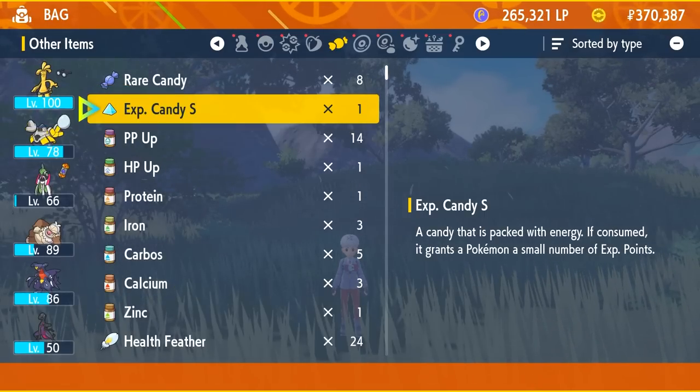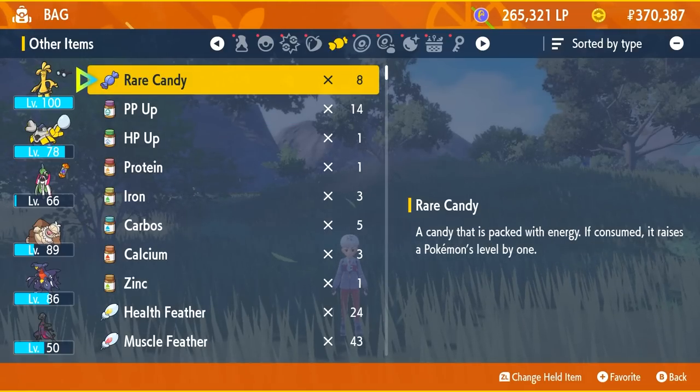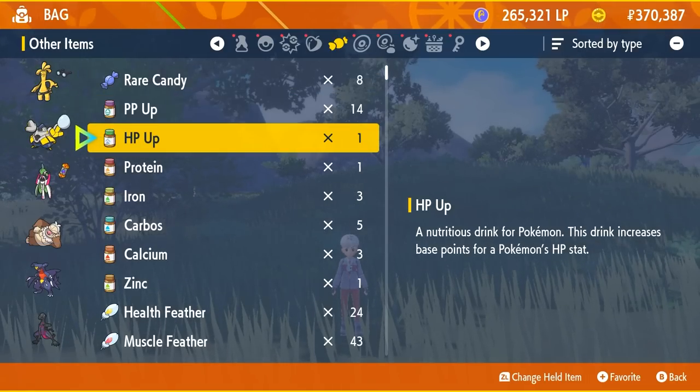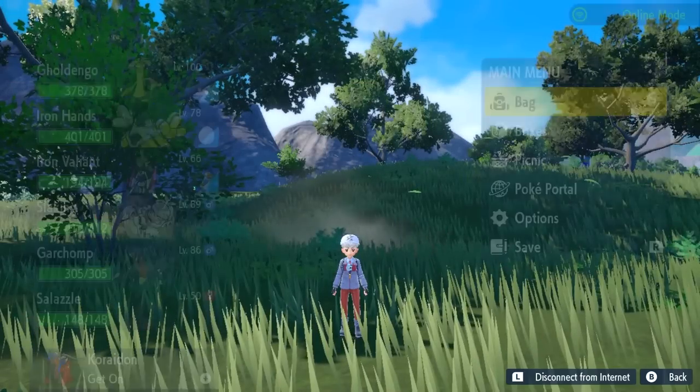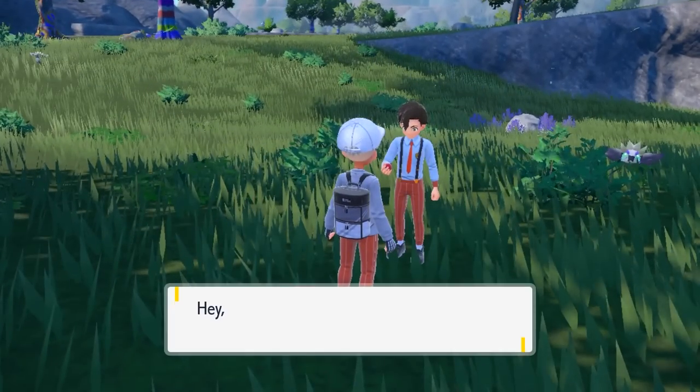I'd rather just go into battle, one-shot things. You also get other items that you can sell to get money, or just regular items you might need for other things — like bottle caps that you get from 5- and 6-star Tera Raids.